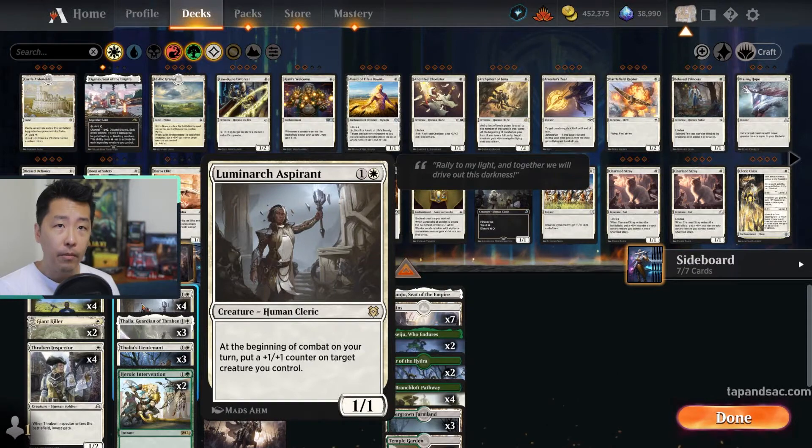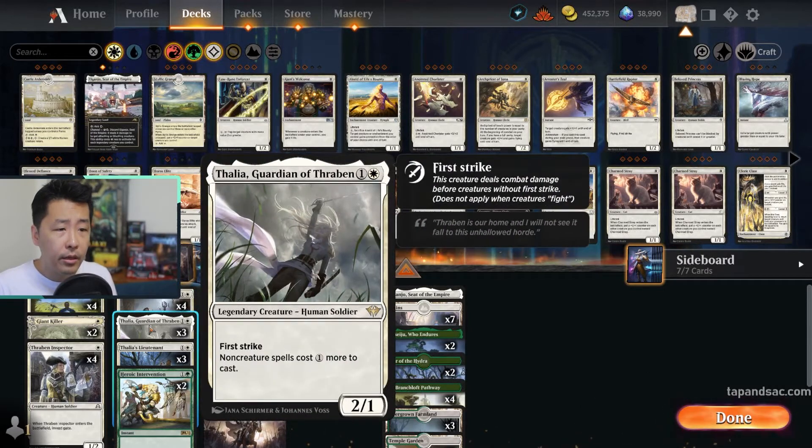At the beginning of combat, we add a plus-1/plus-1 counter to a target creature we control, so it grows very fast or it can make another creature grow. Thalia herself is a legendary creature, so only one on the board at a time, but it makes non-creature spells cost one more — key to countering any board wipes or spell-slinger decks that cast lots of instants or sorceries.